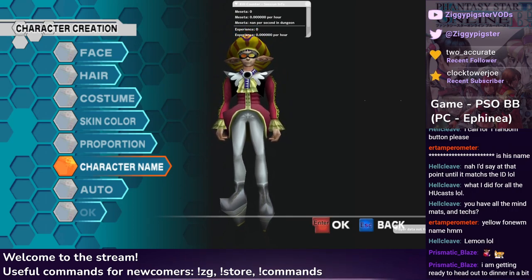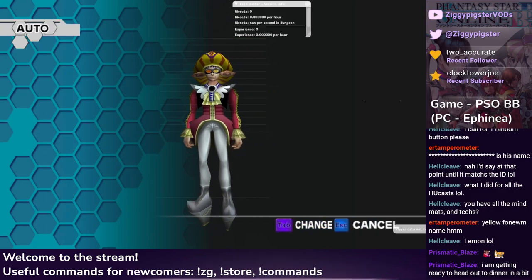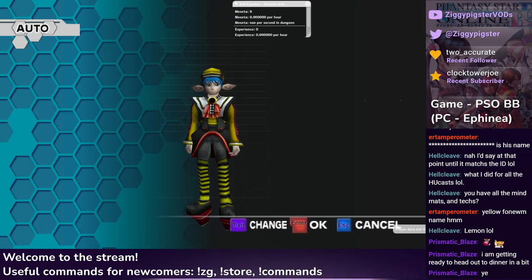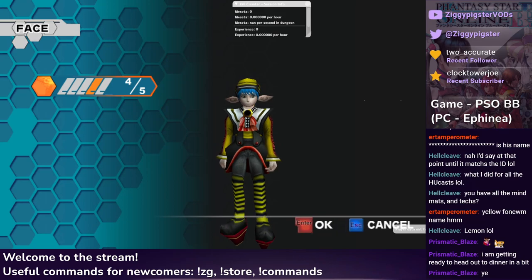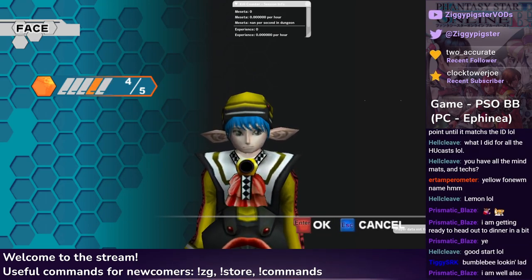So I guess we'll do what Hellcleave requested earlier — we're going to hit random once and see what we get. That kind of works, weirdly. I mean, it picked a yellow outfit and we're going for yellow ID. So we'll leave it here for now and go through the face options.